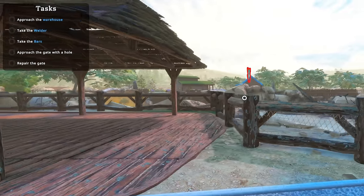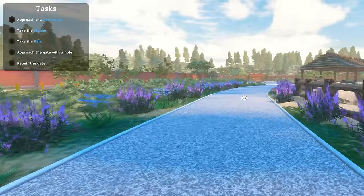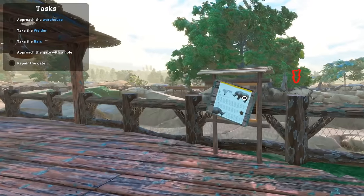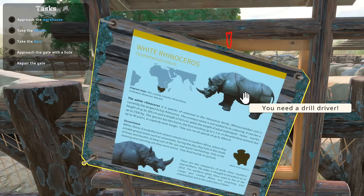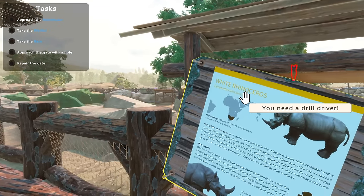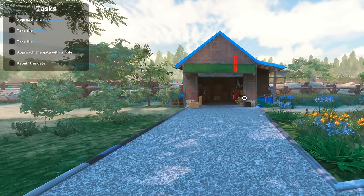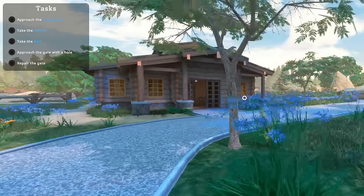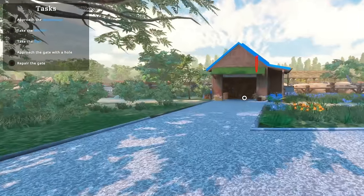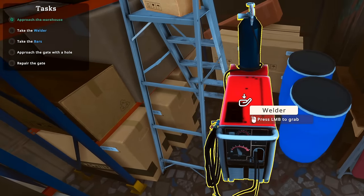But right now I have to approach the warehouse, take the welder, take the bars, and then repair the gate. I guess you can't have a zoo if you don't have a gate to contain the rhinoceros. Yes, this is the white rhinoceros — before I get a million comments, I know. I was making a joke. Over here at Goobie's Zoobies, that's right, we make jokes to keep the animals happy and alive.